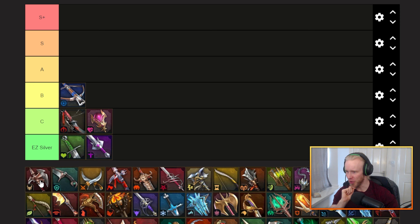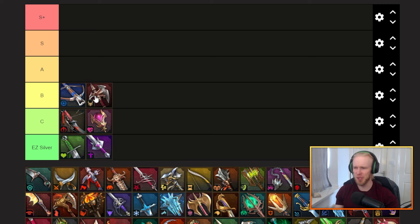Next up we've got good old bloodthirsty, which is basically a lifesteal set with some bonus crit attached. I'm going to slam that in B tier as well. Similar to accuracy, you're going to find a good amount of use for lifesteal sets more in the first six months of your account, then after that they fall off quite quickly as you find champs that have enough sustain on their own and don't need the lifesteal.